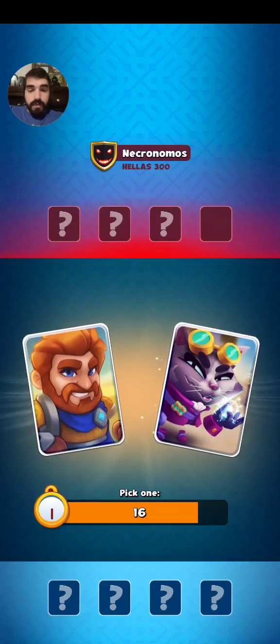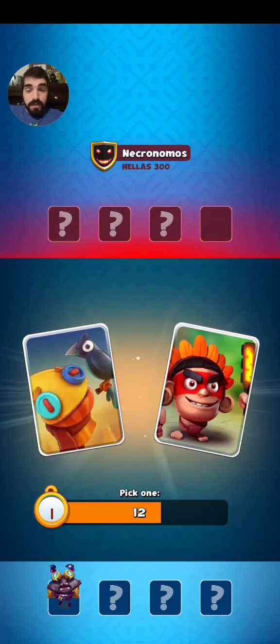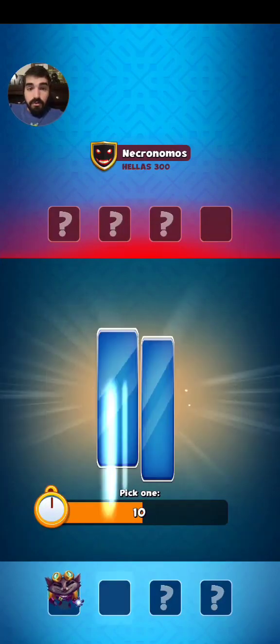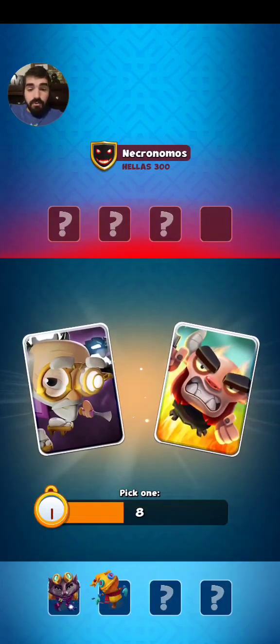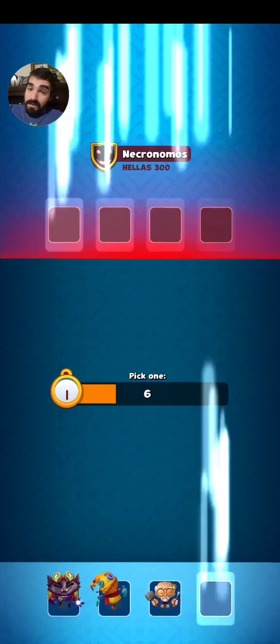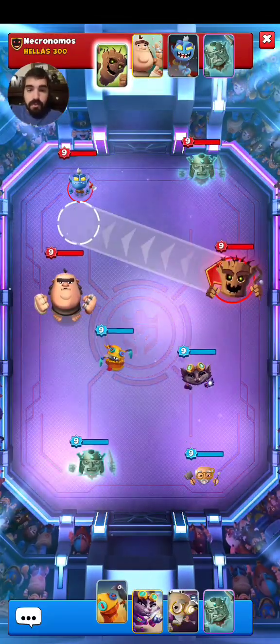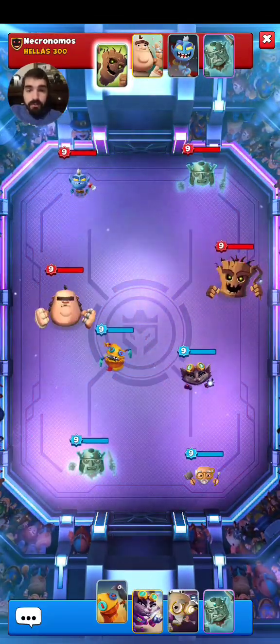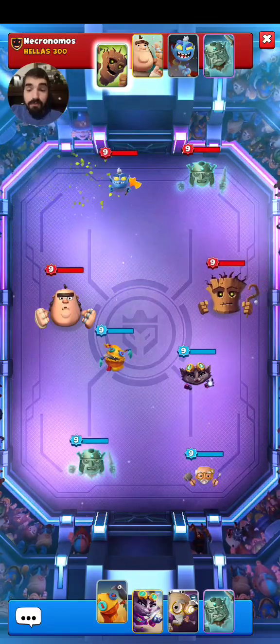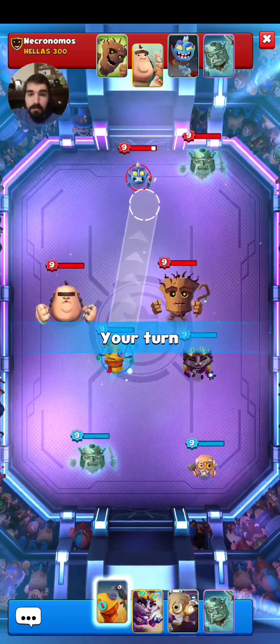Second match here. Let's see if we can do better this time around. We're going to take the Thunder Paws. Hopefully that is the right play. We'll take the Scarecrow and we'll take the Puppet Master because we have nothing to enchant my Sater. He starts off with the Treant, trying to hit the Goblin. Thankfully the Goblin doesn't do anything at all — super happy about that.